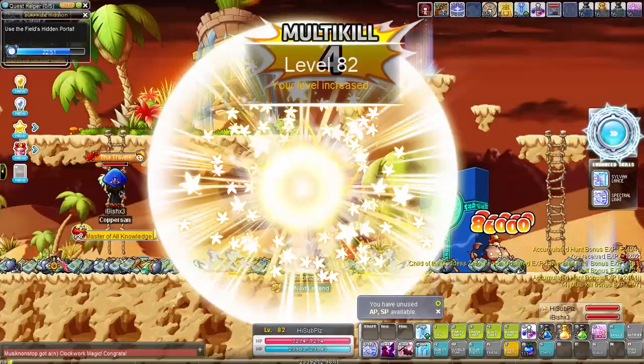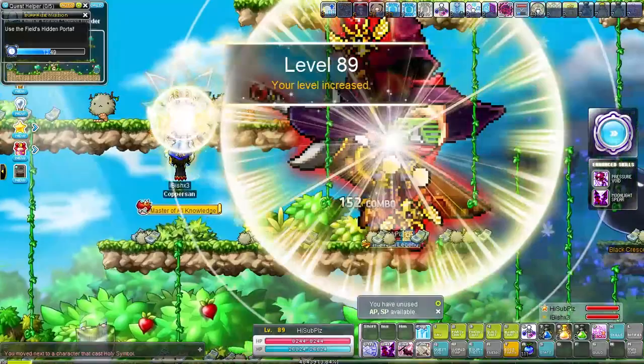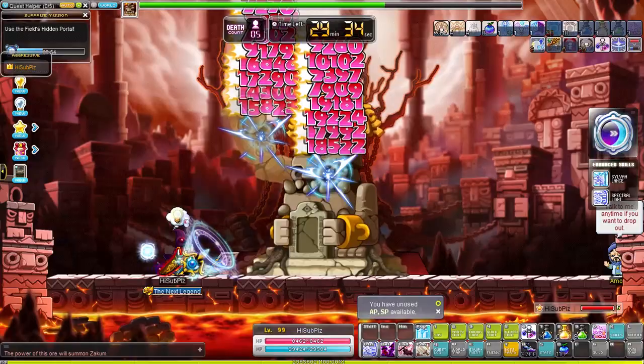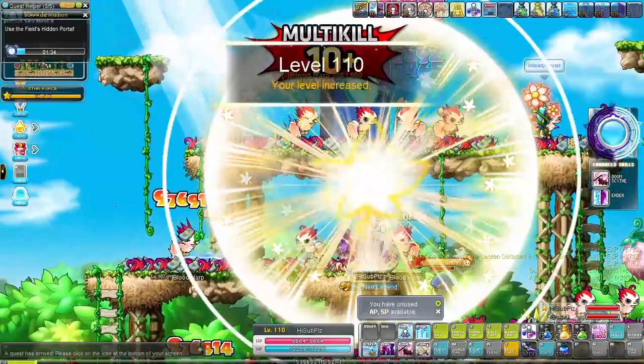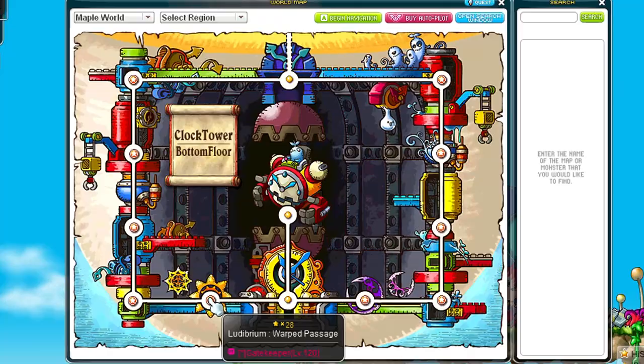Once we reach level 72 we train at Saihel 2 in the Neheal Desert — a nice flat map. At level 87 I went to Rash in Leithra, and 2 level-ups later moved one map to the left to the Dark Rash. I found a rune there and used it to level up a few more times. At level 92 I went to Zakum. If you are playing on Reboot, wait until around level 98 or ideally 100 — it makes the fight easier and the damage reduction will be a lot less.